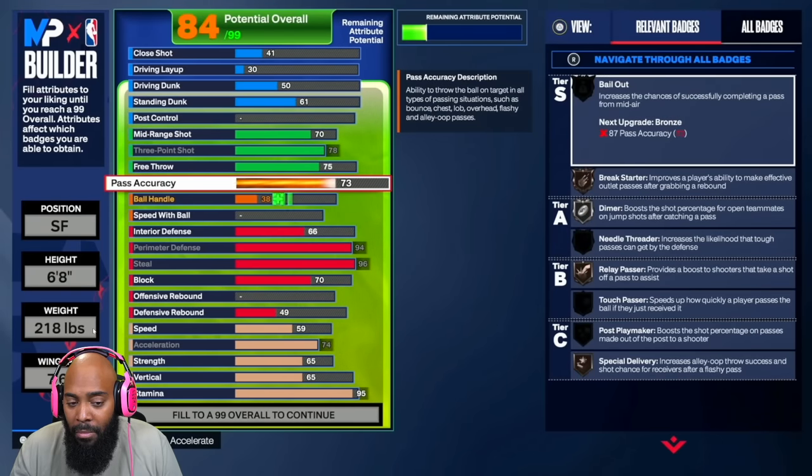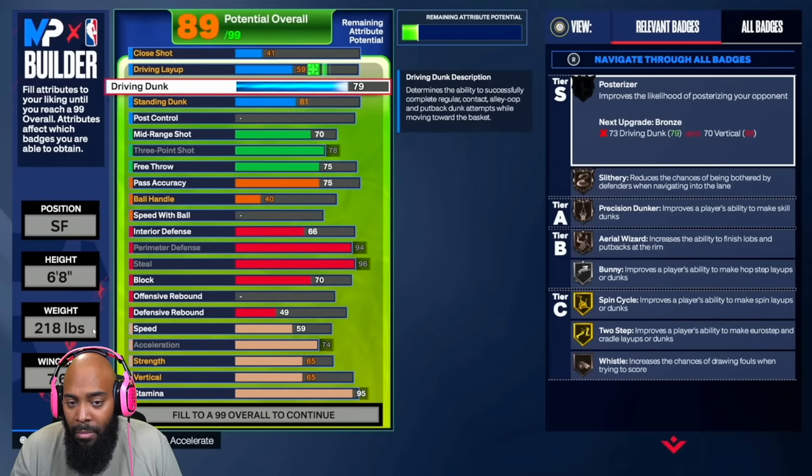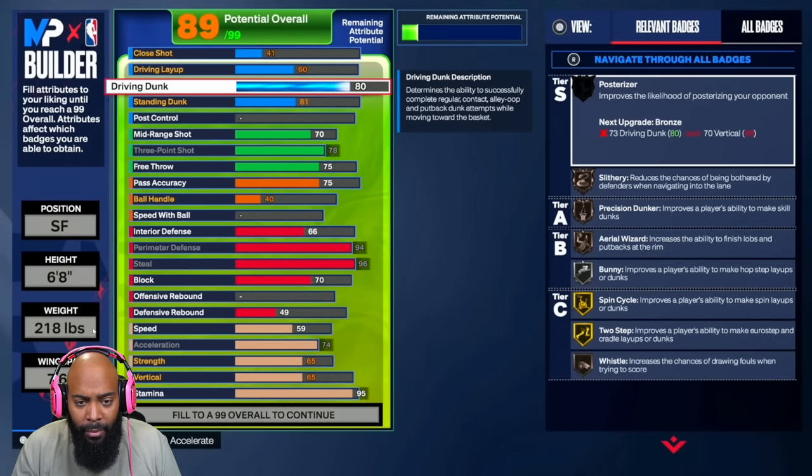As you can see, pass accuracy is up but you won't be able to get Bailout on bronze with a 75 pass accuracy. I did get an 80 driving dunk, so you get Two Step on gold — you might want to utilize euro steps. I put standing dunk pretty high for backdoors — all my pro-am guys know we call backdoors a lot and the guard is usually on us.